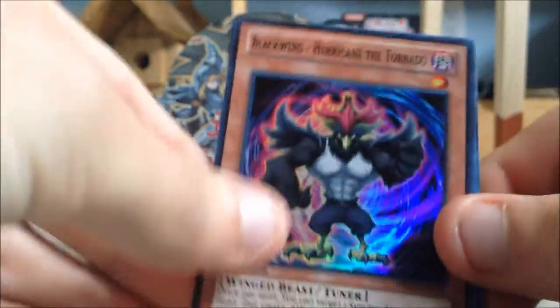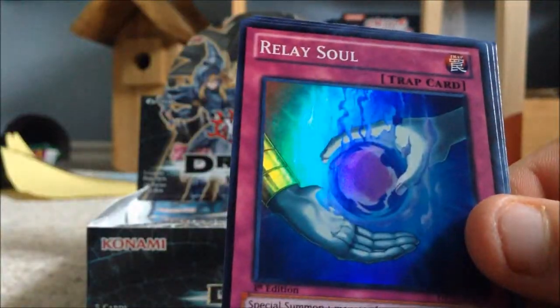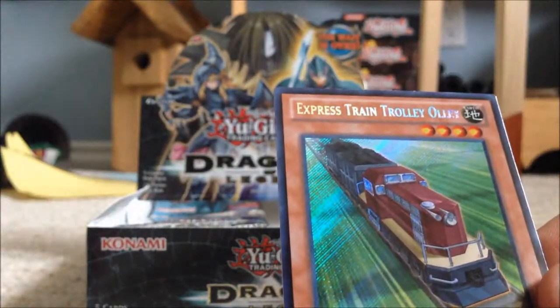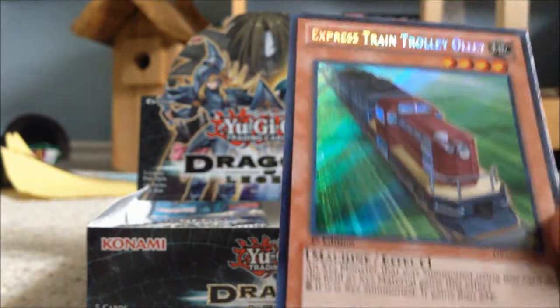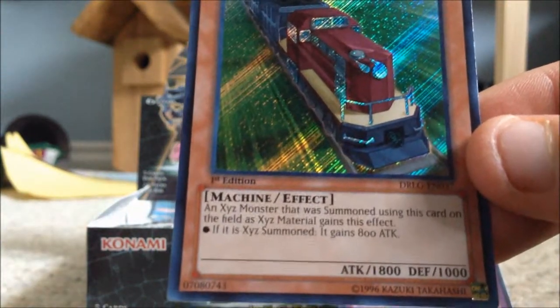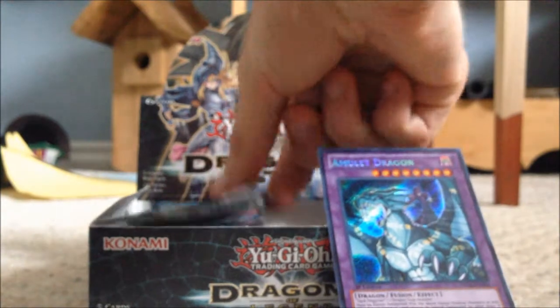Another Hurricane the Tornado — what's with all these Blackwing cards and Prominence Hands? Relay Soul again, another Lilybot, and Express Train Trolley Ollie — that's decent, boosts up the attack points of Exceed monsters. That was pretty much the exact same as the previous pack.